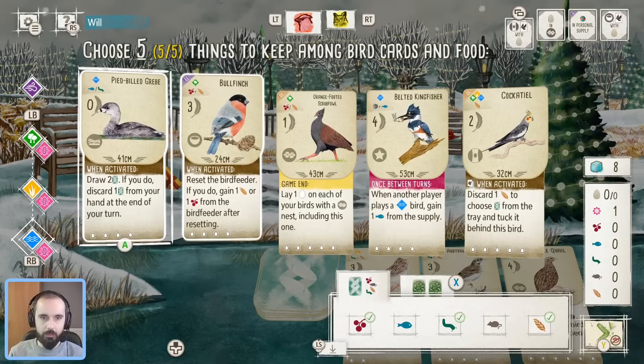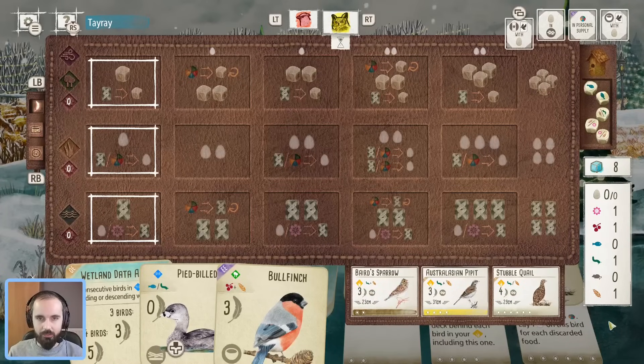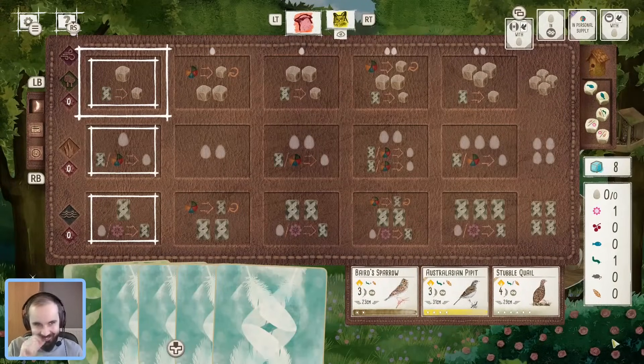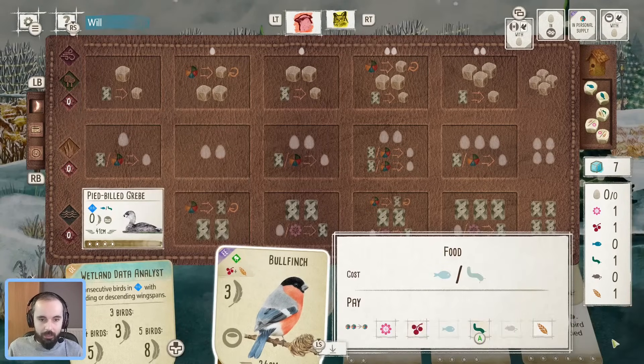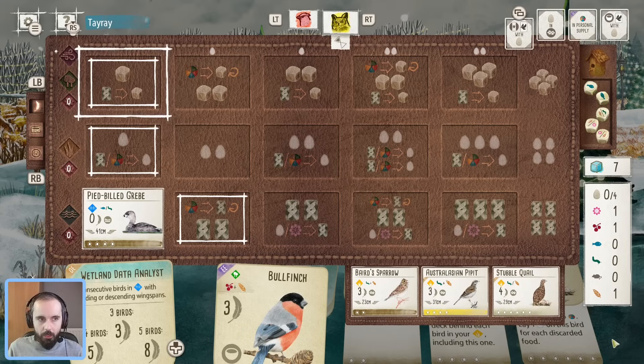Grebe is going to be a must, and this Bullfinch too. With the new Oceania mats, you get that first bird down and start getting extra food already, and the Bullfinch power gives a bit more food as well. I'm leaning towards keeping the food for those two birds — maybe play the Grebe, draw some cards, play the Bullfinch, get some food. It feels like quite an open start. We'll go for the wetland data analyst bonus card; it's all about consecutive wingspan.